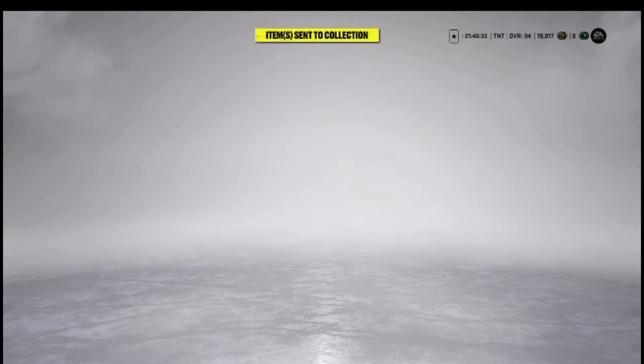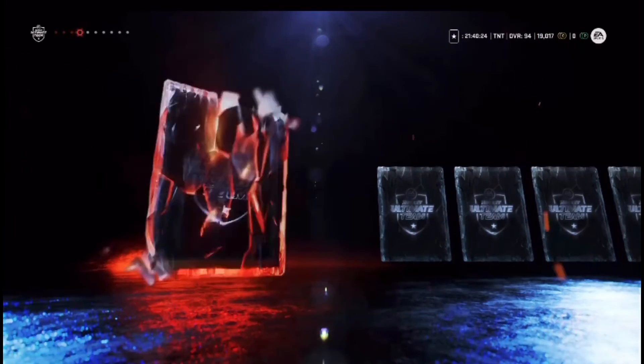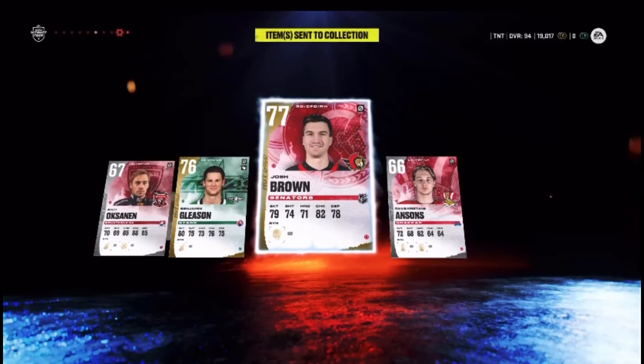We have our sets here — nothing good in the first pack. Hopefully we get at least one purple. 80, 76 — not bad I guess. Here it is, our last pack, and then tomorrow we're gonna have a team update which the team is gonna be looking fire. 82 — we're just gonna skip it. Yeah, nothing good in the last pack.